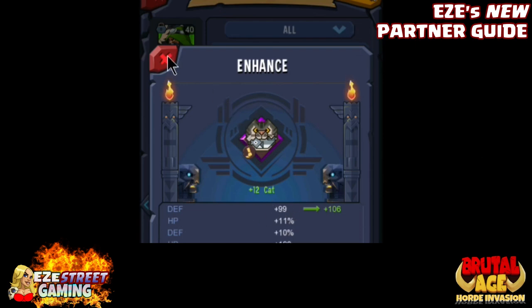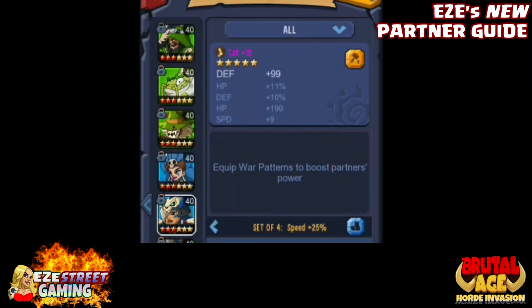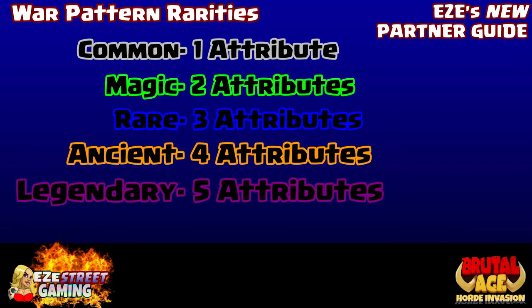The one I have on the blue kernel right now — the second skill is four percent, third is plus seven speed. Now if you look at the advanced one I just upgraded to level 12, it's got 11% for hit points and 10% for defense — literally double the strength because I used an advanced war pattern to begin with. Using these advanced war patterns is a vital part of the game.